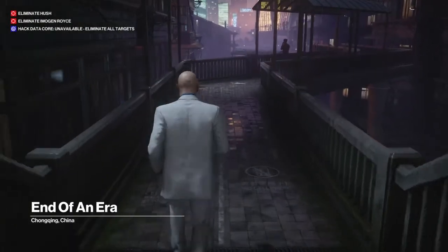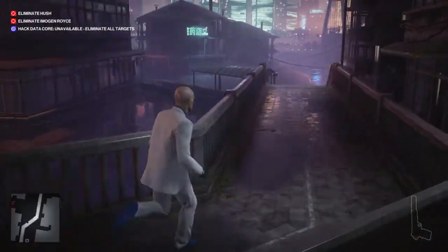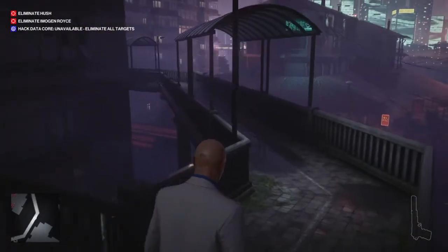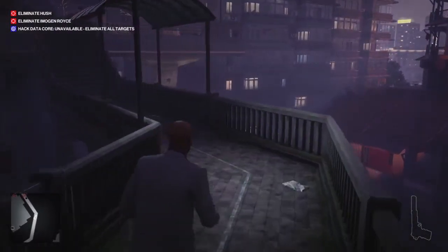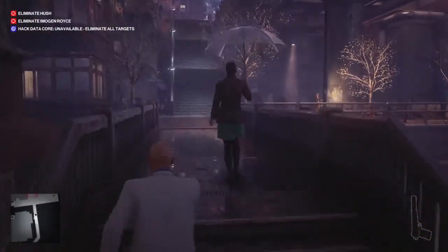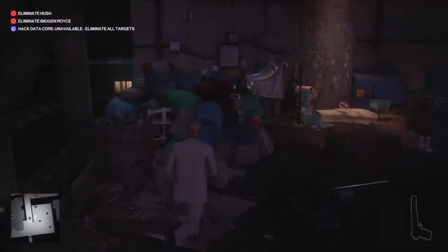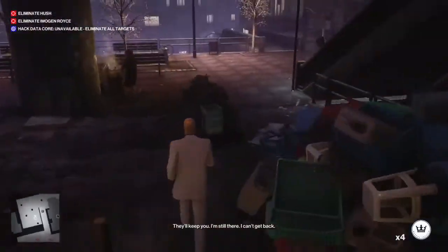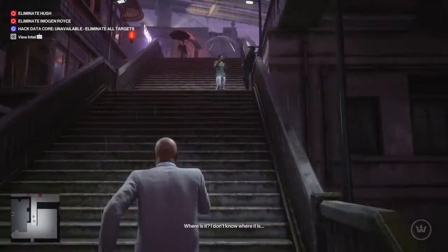Right, here we go — Silent Assassin Suit Only, starting location. We'll have it in the iconic white and blue suit on Master difficulty. This is probably the hardest level so far to do Silent Assassin Suit Only on Master difficulty, obviously because we're sneaking into a big compound. Once you know it, it is kind of straightforward, but this is still the trickless level. We'll be dealing with Hush first.